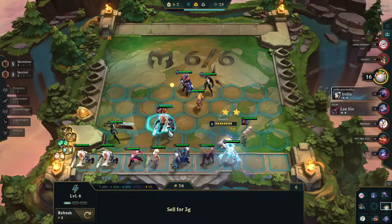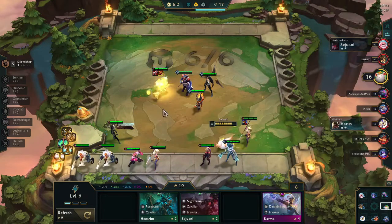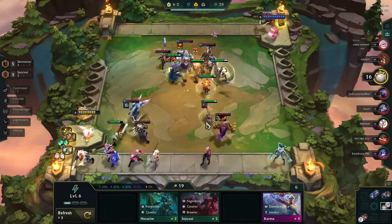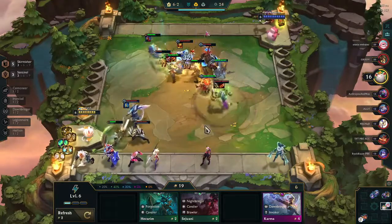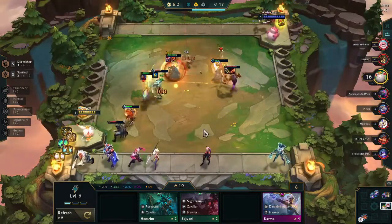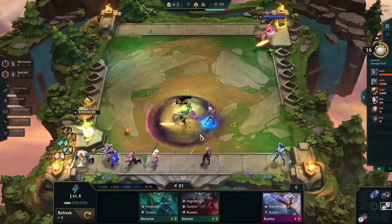I'm not necessarily set to put out Miss Fortune yet, but I have the opportunity to two-star her and keep her on the bench while putting Jax into the game. I switch out Udyr for Olaf because Olaf comes with that additional Sentinel buff. I'm not 100% on Sentinel being strong yet, but I'd rather have an additional buff and see how it plays out — this is my first game and I'm still testing everything and trying to understand what it's doing.